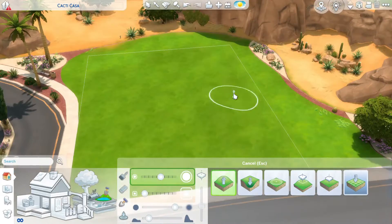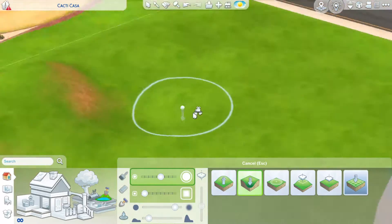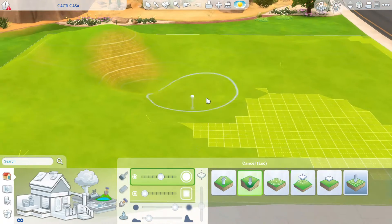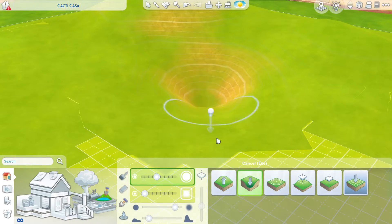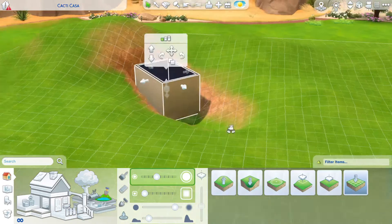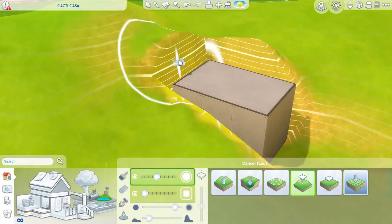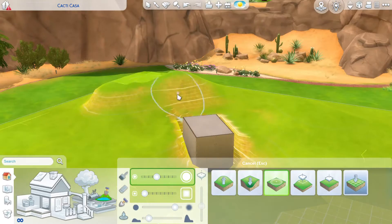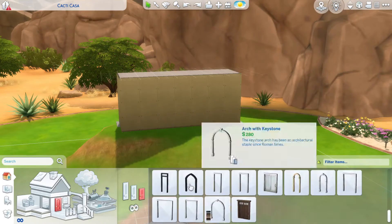Hey everyone and welcome back to my YouTube channel. I'm back in my wizarding save file and I'm doing the graveyard that Harry is transported to in the fourth movie with Cedric. I just thought I wanted another creepy build that fits in with the other wilderness stuff that I did in Oasis Springs.